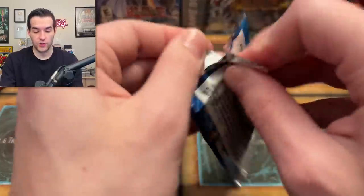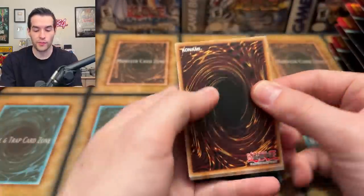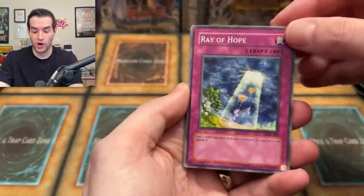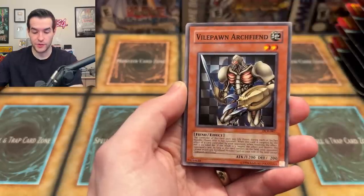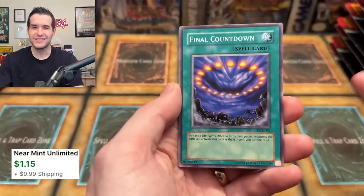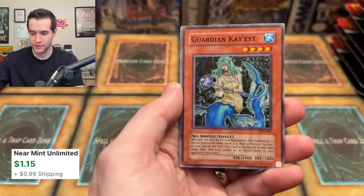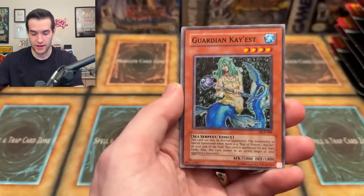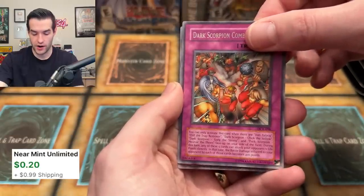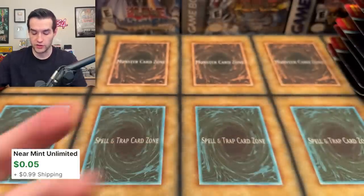After that, we have Dark Crisis. Skill Drain — not as great of a rare anymore because it got a lot of reprints, but it's still a pretty good rare. We could also pull a foil in the same pack, so it could be crazy. Final Countdown — I think it's under a dollar now unfortunately, but it used to be a dollar. Guardian KS, Kelbek, Arsenal Summoner. We have Dark Scorpion Combination and Frozen Soul. They also have Tsukuyomi, just like a $5 rare — that's a good card as well.